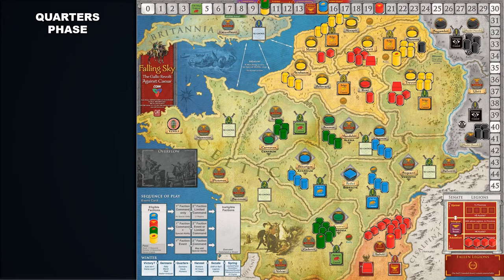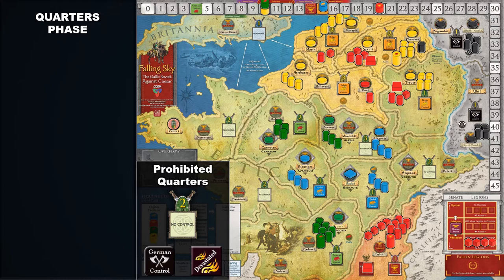In the quarters phase, each faction must find region spaces for their warbands and auxilia to quarter in during the winter. In general, most warbands and auxilia cannot quarter in region spaces with devastated markers, where no faction has control, or a region under the control of the Germans. Factions can quarter in safe region spaces under their control, or in some cases where another faction agrees to let them quarter there. As factions find regions to quarter in, this may also affect the control of region spaces.